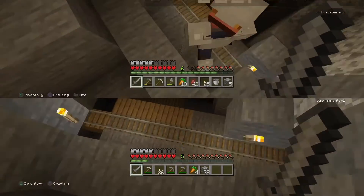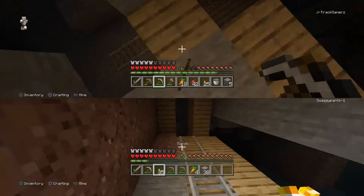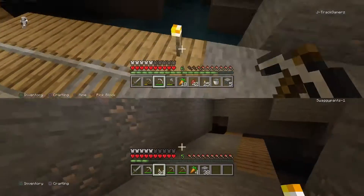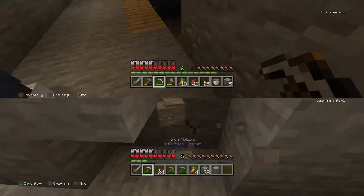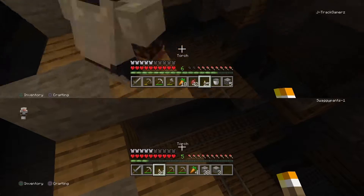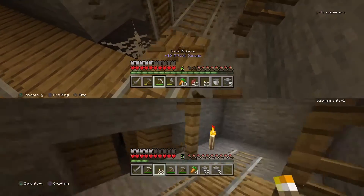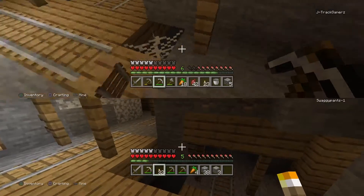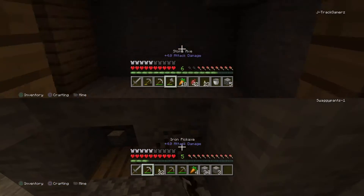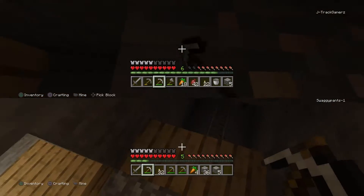I'm scared but I wanted to go down there. You get that stuff, I'll get this stuff. We need to place torches. Careful — there are webs, which means cave spiders are nearby. More iron — yes! Iron tools are so fast. I should know that because I've been playing Minecraft for years, but some stuff is still surprising.